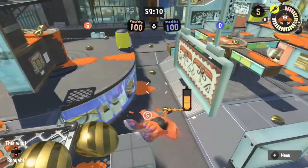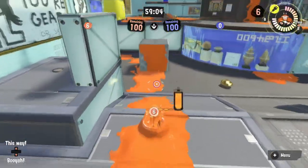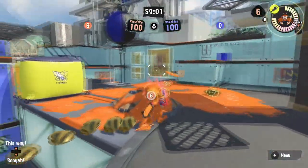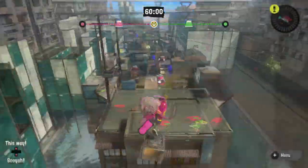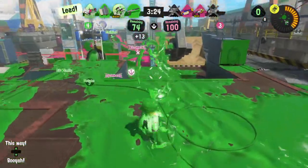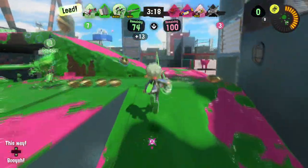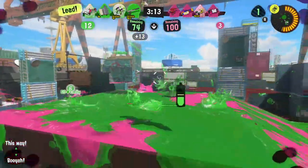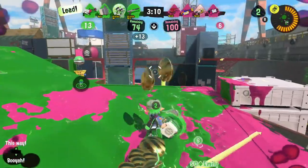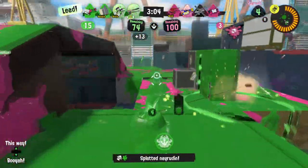Museum d'Alfonsino has a small flanking path comprised of a single block on Clam Blitz, but that path isn't there on Splat Zones. If the opposing team is distracted with a large team fight, you could use that block to go around the back and turn the match around. Knowing the way you want to go will let you reach your favorite spots faster, so you can spend more time splatting. Getting to a place first means you get to put down ink quickly and force the opposing team to play more defensively — a great strategy for any mode, including Turf War, where getting to the middle of the map can really make a difference.